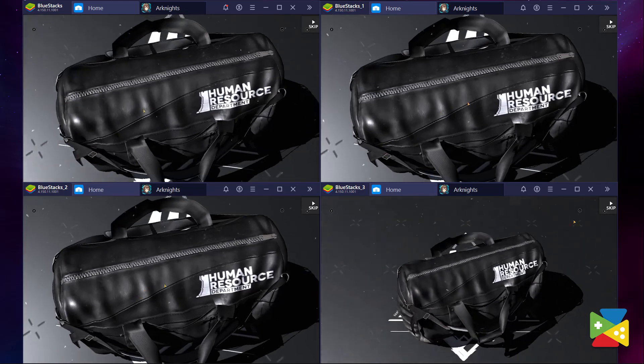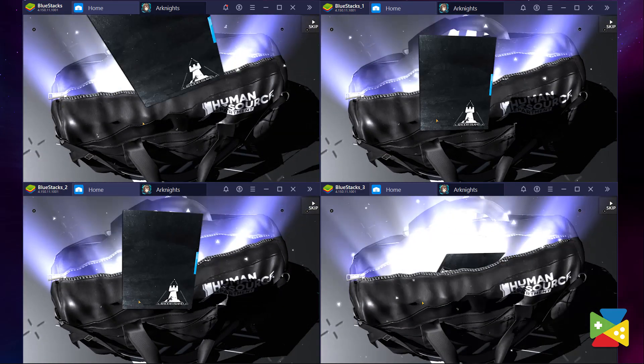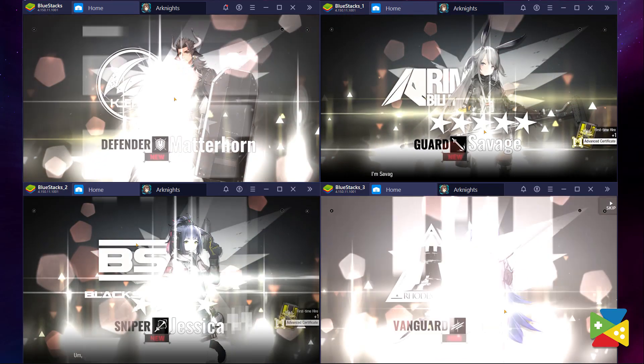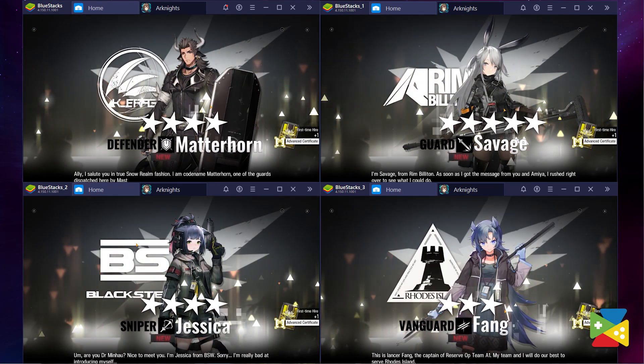Luckily, with the BlueStacks multi-instance feature, you can re-roll with multiple accounts at the same time. You'll basically create several instances of BlueStacks and access Arcanite on each, allowing you to re-roll several times in one sitting. Moreover, you can synchronize the actions you perform in one instance across all other active windows. This will not only make the whole process of re-rolling much easier, but also you'll be able to progress through the story much faster.